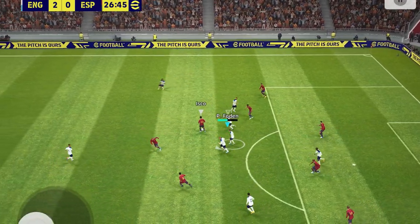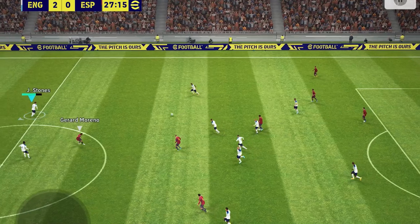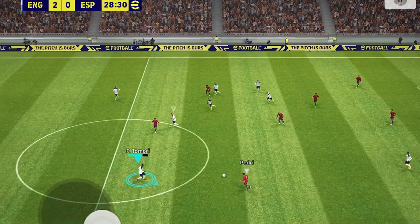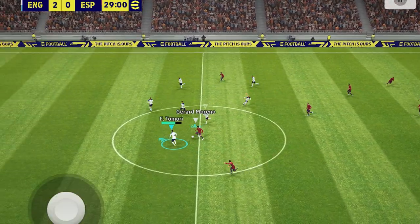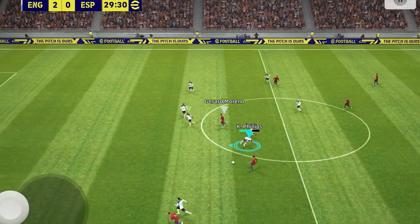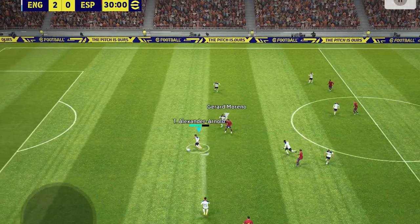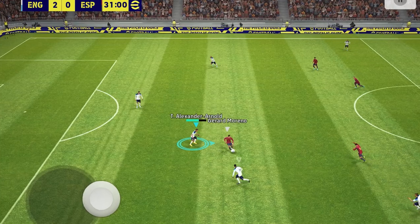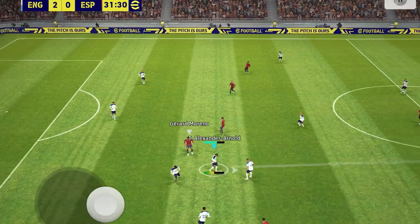We are all over our opponents, we are getting the ball, and we are not allowing them to get out of their part of the pitch. Which is nice. Because if you don't want to concede goals... Trent Alexander-Arnold defending very nicely. This is only the forced one-two passes where you're forcing your player to make a run — pass and run.